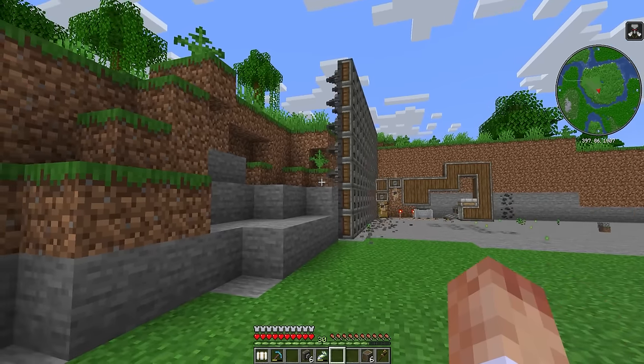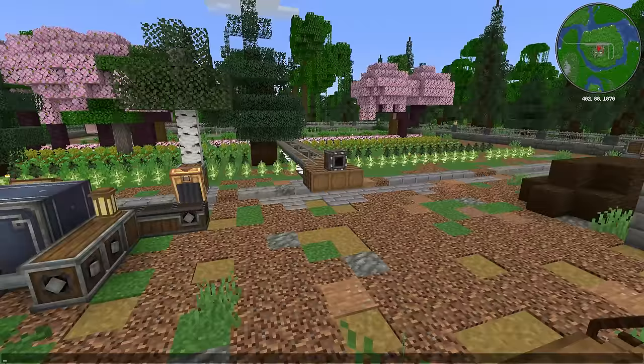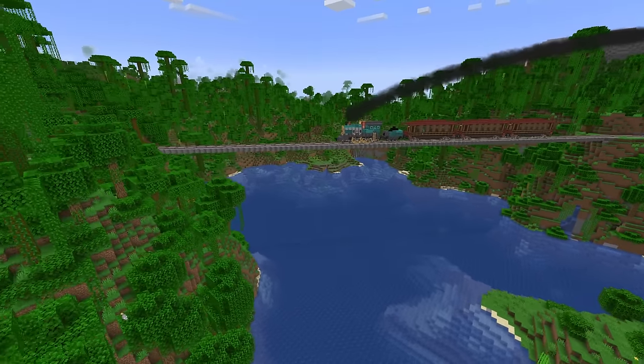Last episode we destroyed the natural balance of a small island, built a new railway station, and didn't build the bridge I said I would. This time we make our first large-scale factory in the form of a lumberyard, and still don't build that bridge from last episode.